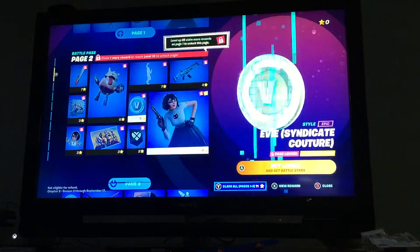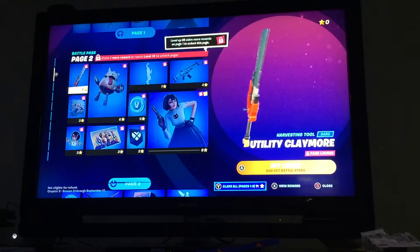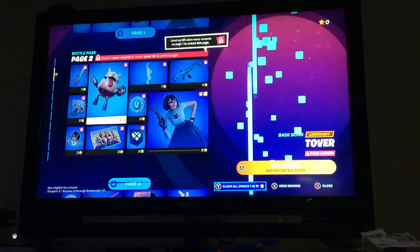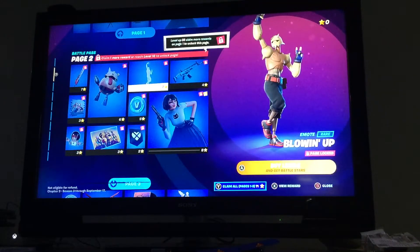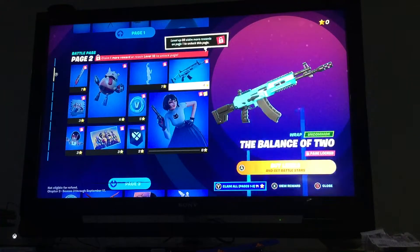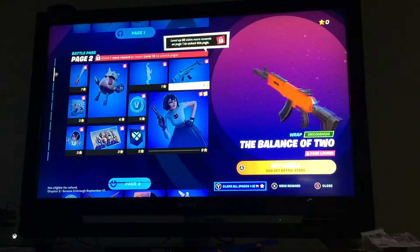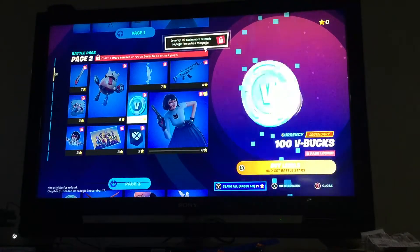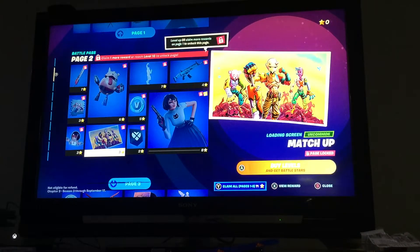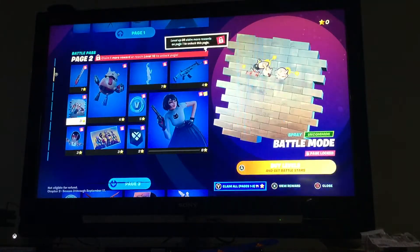And on this page we have Utility Claymore — pretty cool. We have this thing for Snap — Snap Daffling. We have the Balance of Two wrap — it's white on one side, brown on one side, blue on the other side. V-Bucks. Banner Icon, Match Up, Loving Tree. I'm not kidding. Battle Mode.